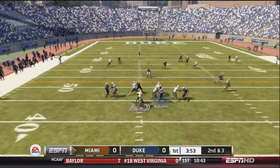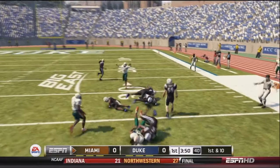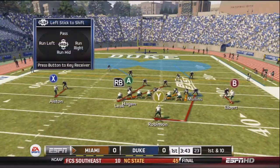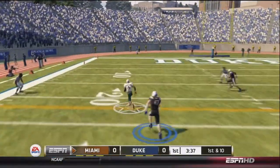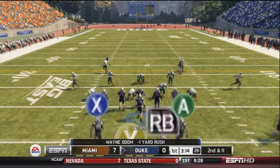Schmidt fakes the handoff and looks to the right-hand side, finding Robinson for a nice first down pickup. First and ten for Miami. Schmidt hands off to Robinson, Robinson makes a man miss down the left-hand side, and he is gone — touchdown Miami. So they are up early 7-0.